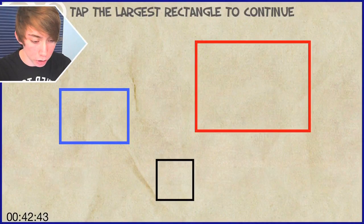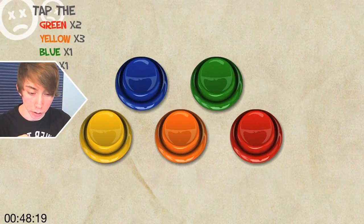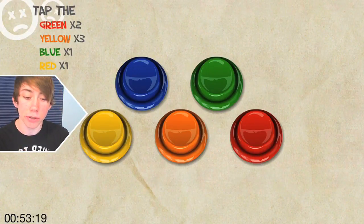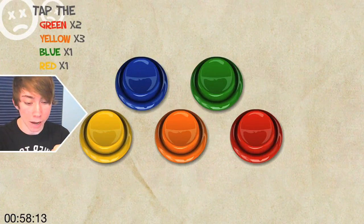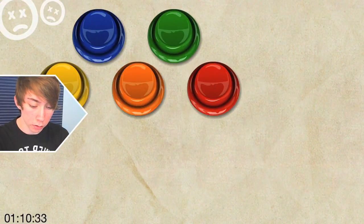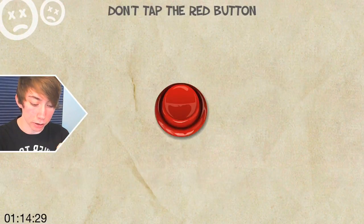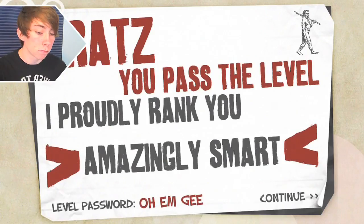I don't want to do that again. Tap the largest rectangle — oh, I see that border around the entire game. Your little tool! Tap the green two times, yellow three times, blue once, red once. I like how you used a different color for each freaking color. I hate you — and by 'I like it,' I mean please die. Okay: green twice, yellow three, blue one, red one. Don't tap the red button. Okay, I'll just sit here all day.